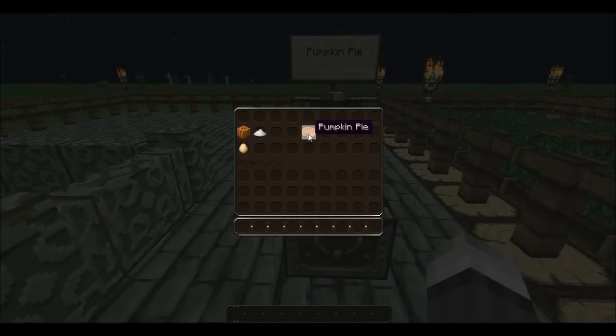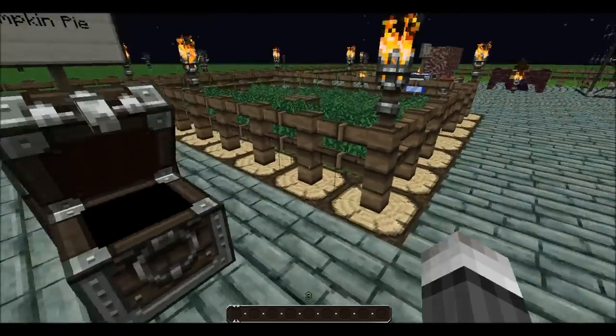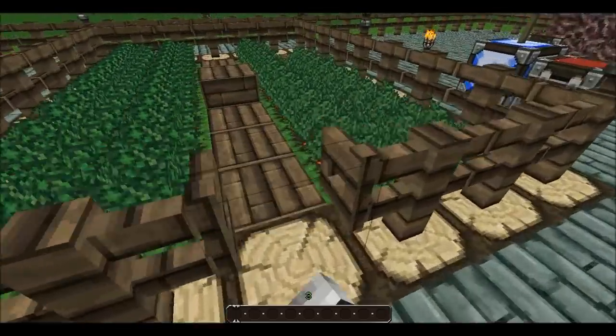Pumpkin pie is now in this game — it heals four health bar points. Here's how you make it: you combine a pumpkin with sugar and an egg and it makes a pumpkin pie.